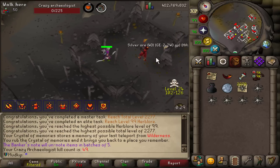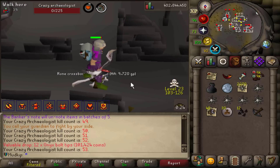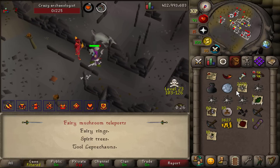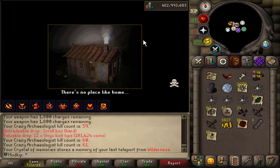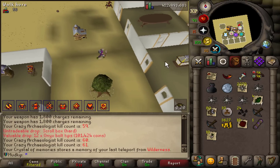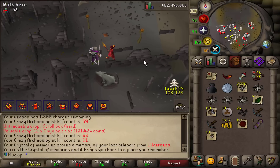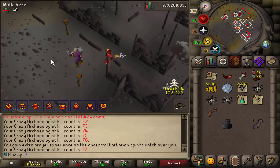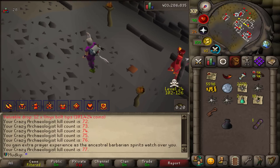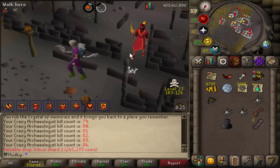Here's the first kill. A Rune Crossbow — huge upgrade for the account! Whenever my prayer starts to run a bit low, I'm just going to teleport to the spirit tree in my POH and then restore at the altar. I can use the Crystal of Memories to teleport back in before the boss even spawns. There's the first Muddy Key — technically my second since I opened a chest once a while ago, so I only have to get eight more.